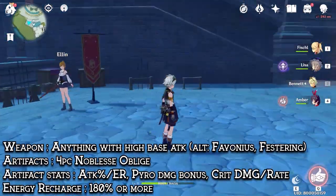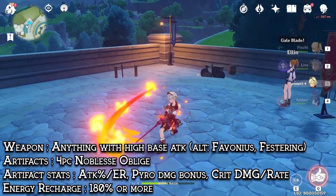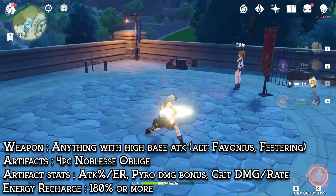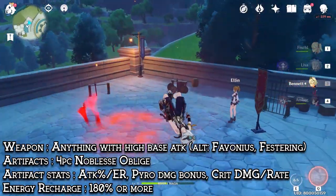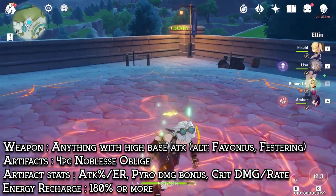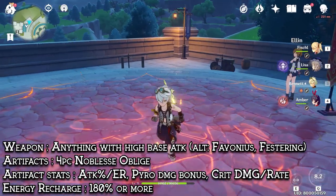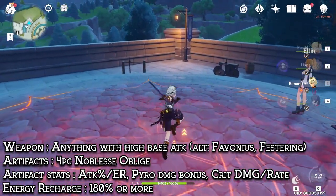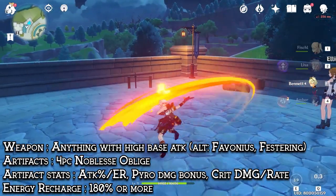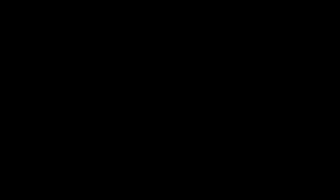Bennett is also very easy to build — just give him as much base attack as possible, which scales to how much he buffs the party. But remember, only his sword and level can affect this, so getting flat attack on your artifacts won't help. Bennett can use any sword with high base attack, or ER swords such as the Festering Desire, Favonius, and so on. His 3 controllable artifacts should be Attack Percent or ER if you need it, Pyro Damage Bonus, and Crit Circlet to complete his ratio. His energy recharge should be well over 180% to always have his burst up.